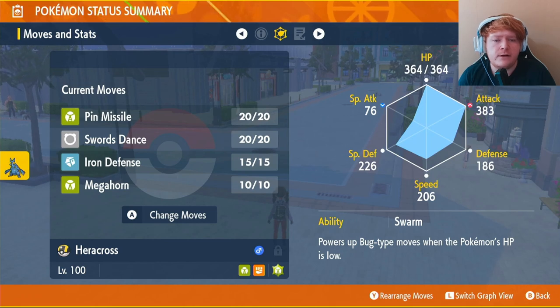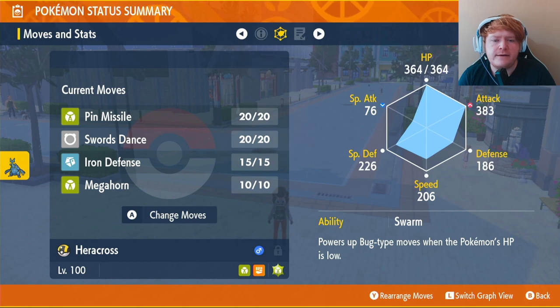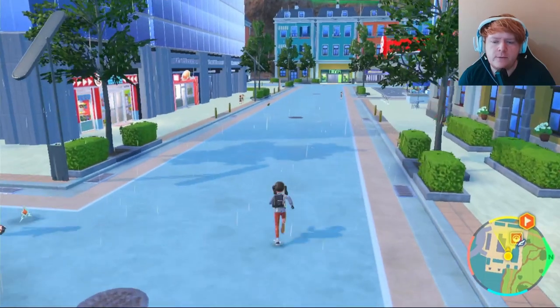After you use the mint, you should see an up arrow on Attack and a down arrow on Special Attack on your second tab. Our EVs are going to go into HP and Attack, and any leftovers can go into Special Defense.